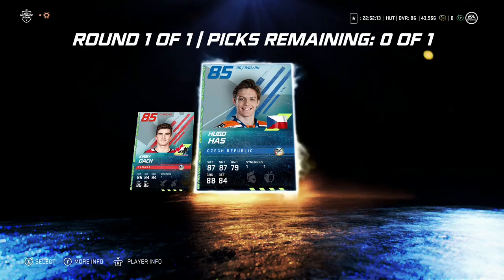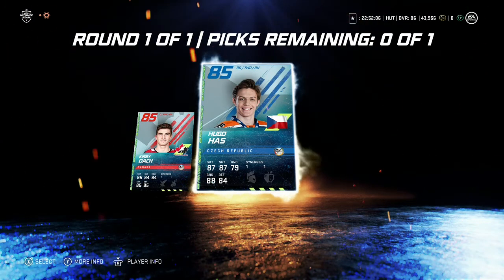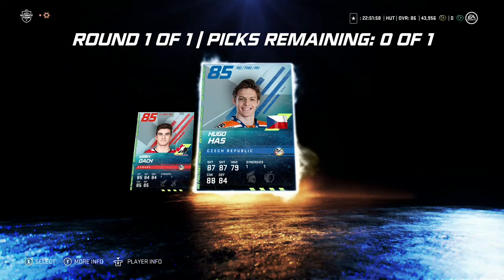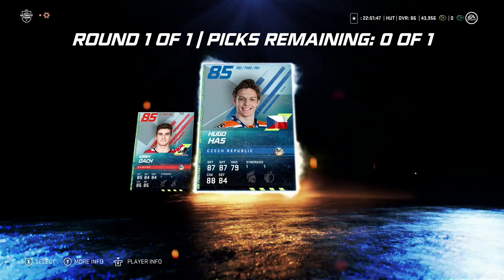You click Start on NHL 21 and then you hit Quit. The packs will stay in your unopened packs. Then you just wait until whatever team wins gold or silver, or until one of these teams is out so you can pick the other one. You just don't want to pick one and not be able to go back — you can always go back with this method.